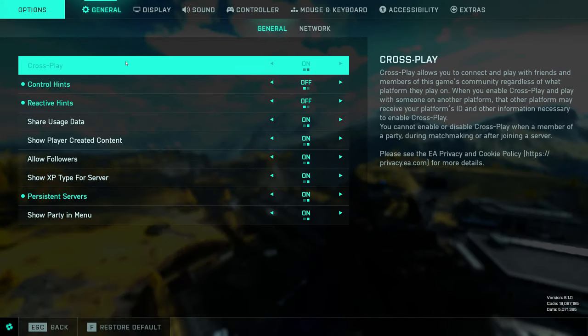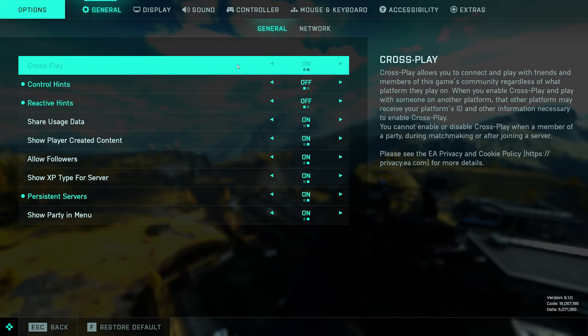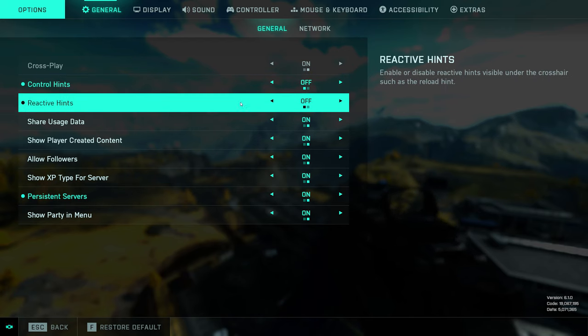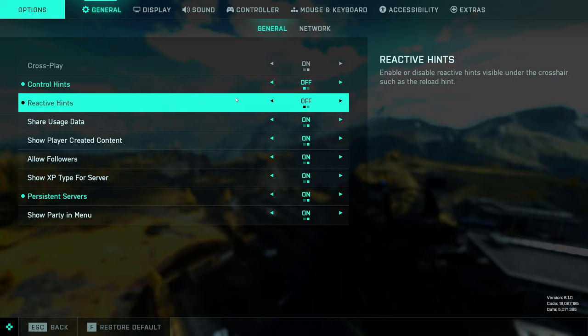So let's just head straight into options here. I will be splitting these up section by section, so if you're just interested in, for example, the display options, you can go ahead and skip to any part of the video that you prefer. Starting off in the general options, the two main ones are to have control hints and reactive hints off. I prefer to have as little screen clutter as possible, and unless you're a completely new player who needs these hints, I really recommend turning them off.